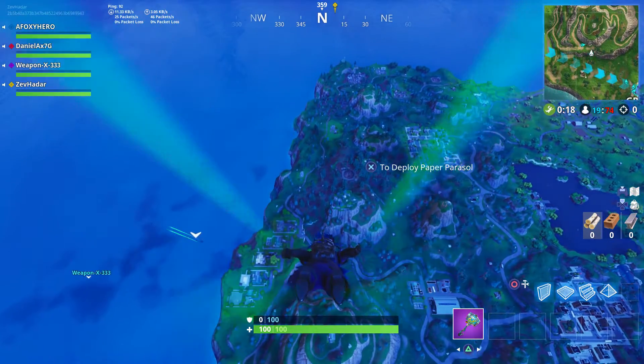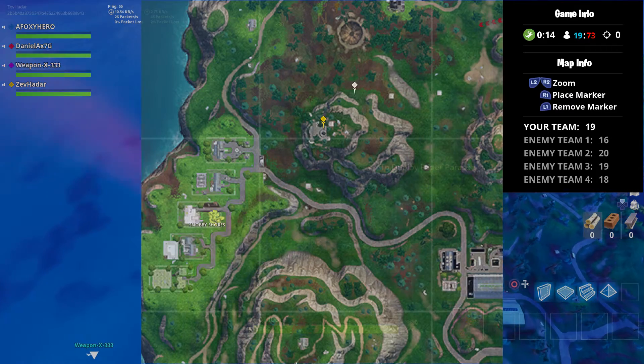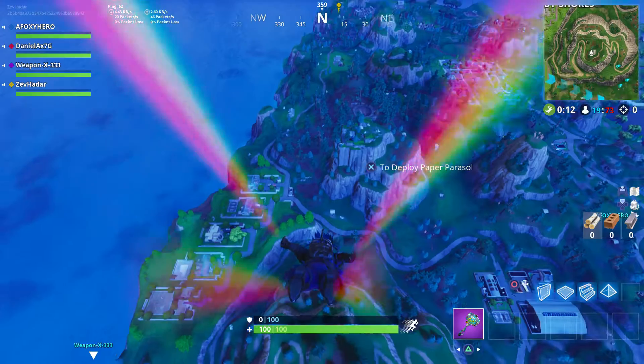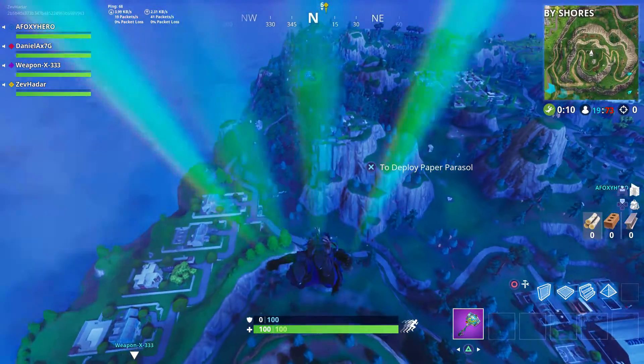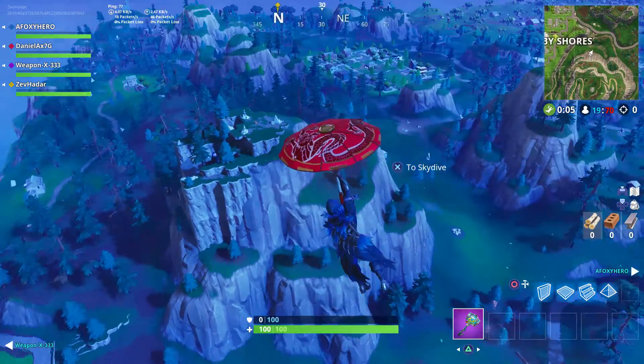Every week so far we've had a treasure map challenge and this one is no different. This one is searching Greasy Grove for the treasure map, which leads us to this marker right here on the map. So go to the evil villain base — this one's super easy to get to because we don't need to open any doors.